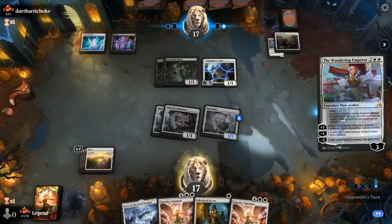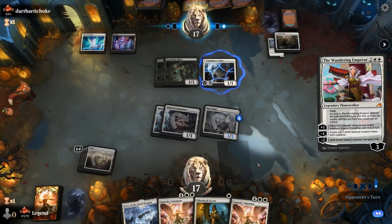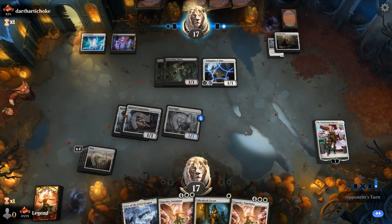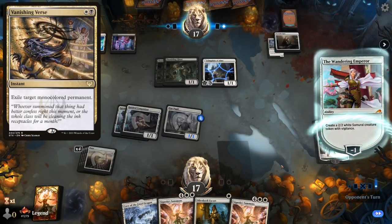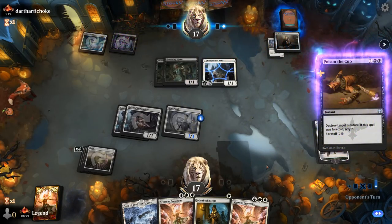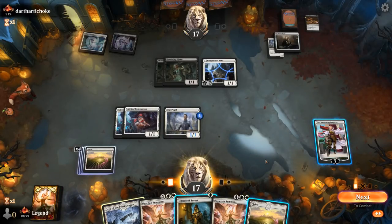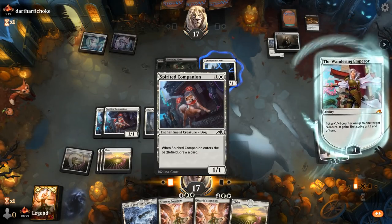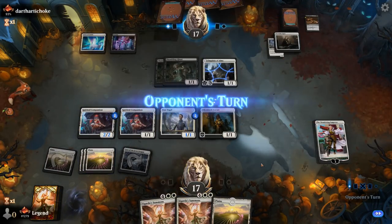Opponent passes. Still stuck on two lanes, so don't really want to give them treasure by killing Shambling Ghast if I can avoid it. We want to slowly get to six mana for Sigarda's Summons, which also plays well with the counters from the Wandering Emperor. Could see them cast a Vanishing Verse on the Emperor. It's going to be a Poison the Cup on our token instead, so they do get to scry towards our next land. Another land means we get to play Summons next turn.